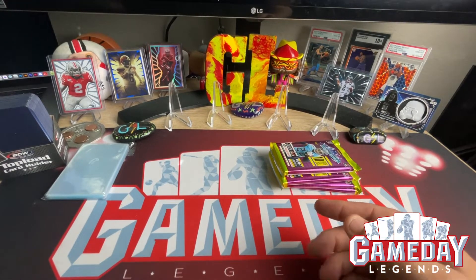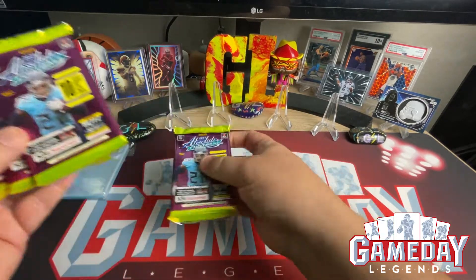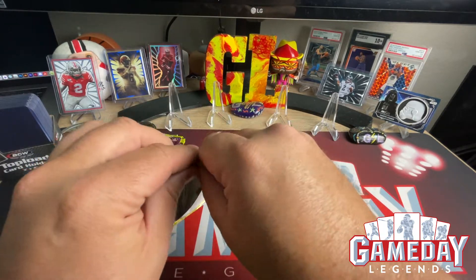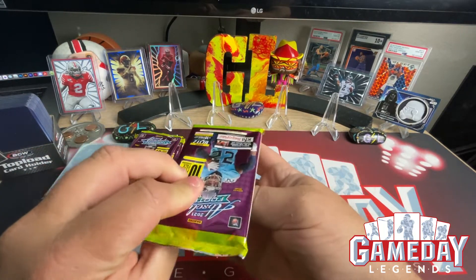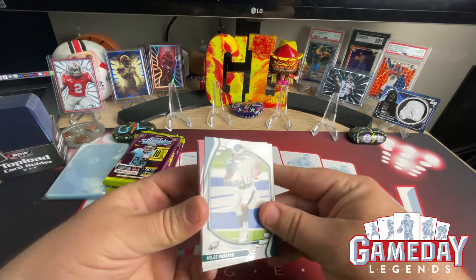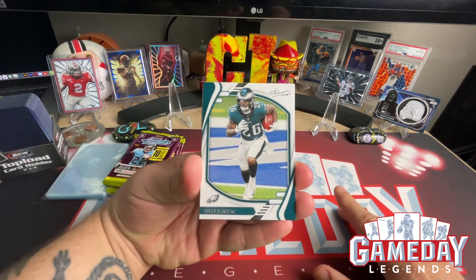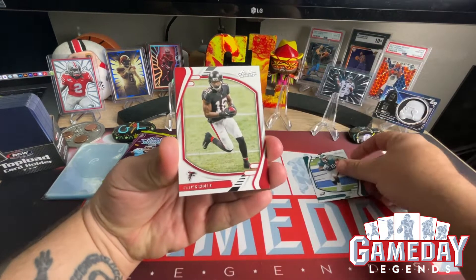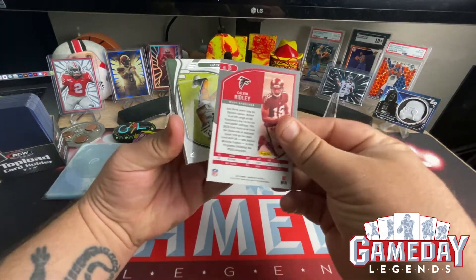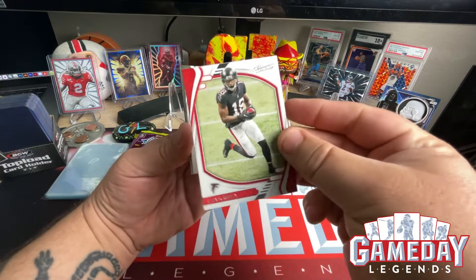All right, let's get into it. This one feels the thickest. Wish us luck — let's see if we can get a Kaboom today. Looks like we're going to have our base on top. We got Miles Sanders, we got Calvin Ridley — really nice designs, really clean, very cool.